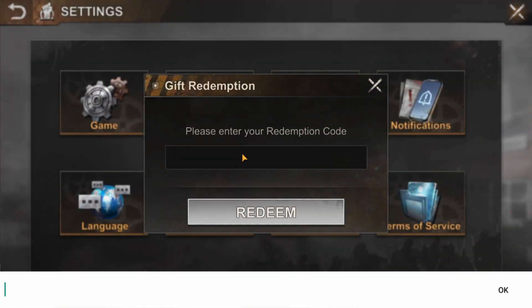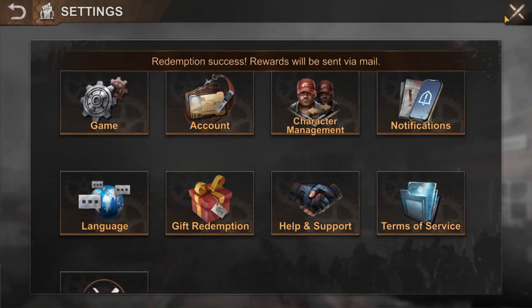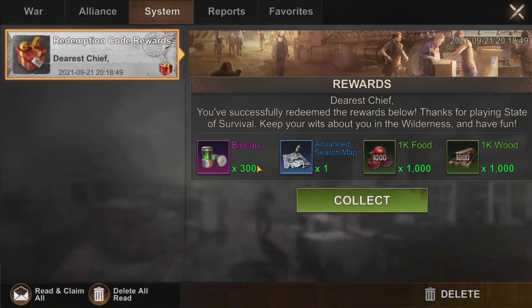Last but not least, the final State of Survival active code is WELCOME2021 — that is W-E-L-C-O-M-E-2-0-2-1. If we head to our mailbox, we'll see that we get the same rewards as the LONGLIVDARYL code: 300 biocaps, one advanced search map, a million food, and a million wood.